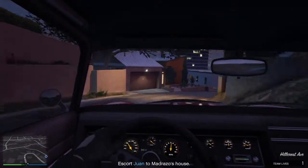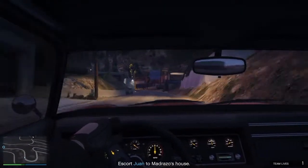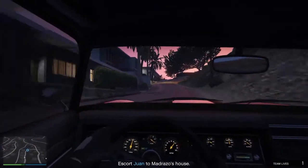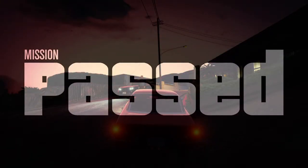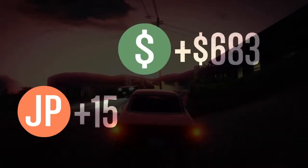Usually when you're within range of Madrazo's house, Juan will typically hand in the mission himself, but he's being stubborn today. All you have to do is get his attention and he'll take care of the rest. Now he sees me and he's running in to hand in the mission. Passed — you get your 15 job points, your $10k, and a little bit of RP.